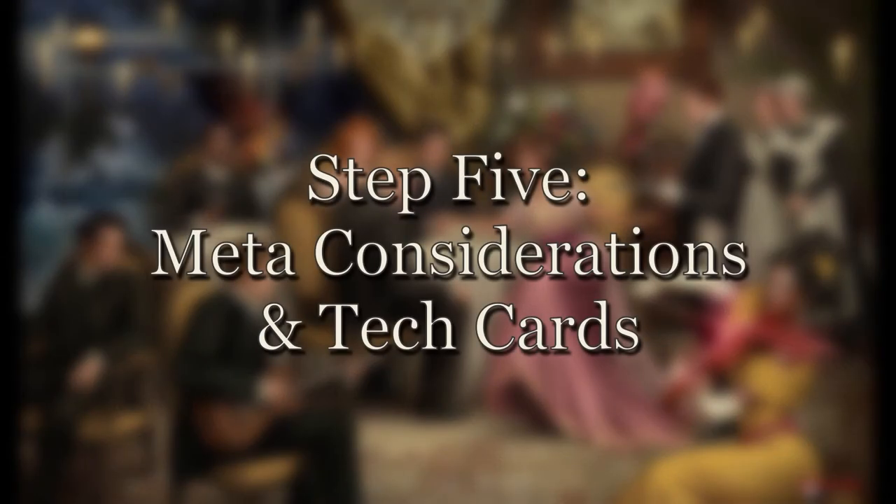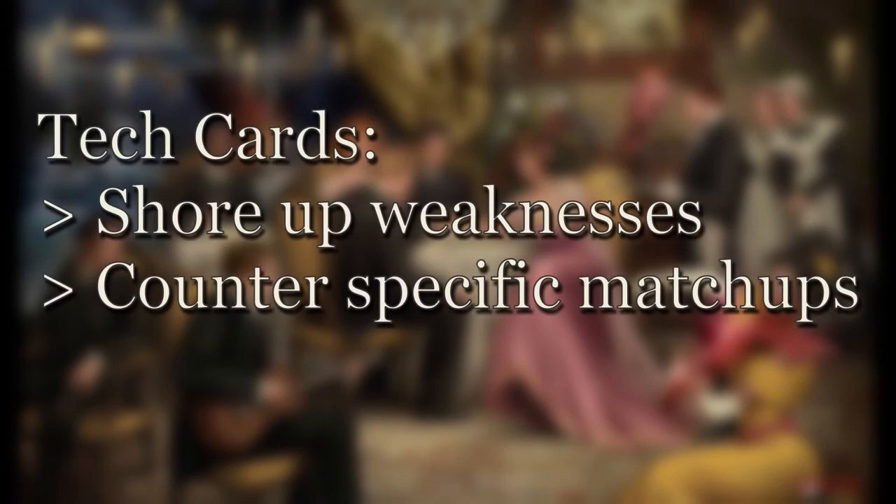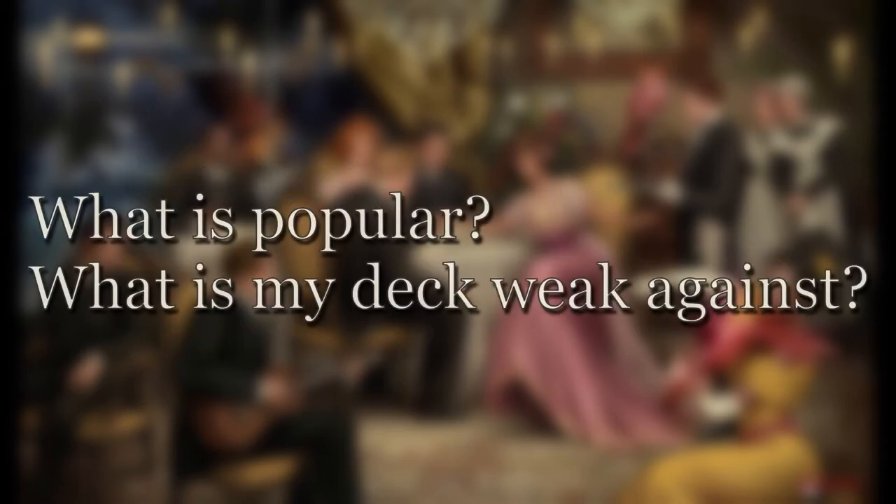Step five: meta considerations and tech cards. Now that you've built your skeleton and fleshed it out, you might find yourself down to the last few card slots wondering what to fill them with. This is when you consider adding tech cards — cards that aren't necessarily optimal for your deck but shore up weaknesses in specific matchups. The First Five mechanic in Ashes allows you to always put tech cards into your opening hand at the start of the game, which makes this an interesting point of discussion. Consider what strategies are most popular, or areas where your deck has weaknesses, and dedicate a few slots to those matchups.